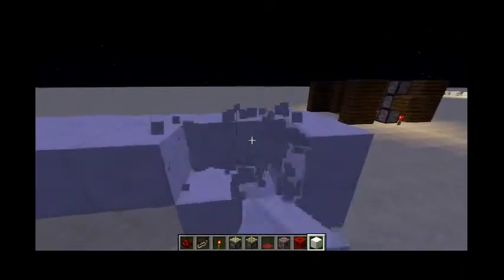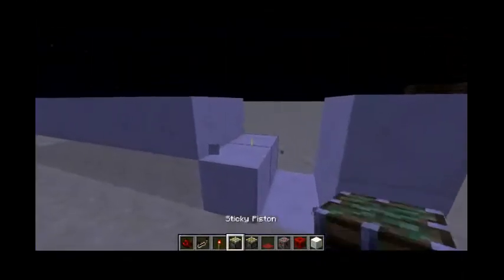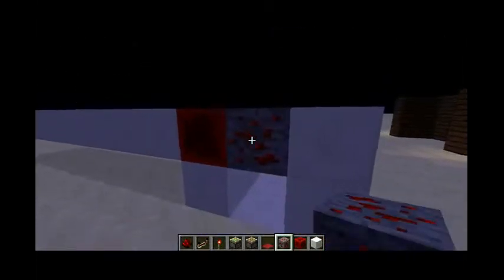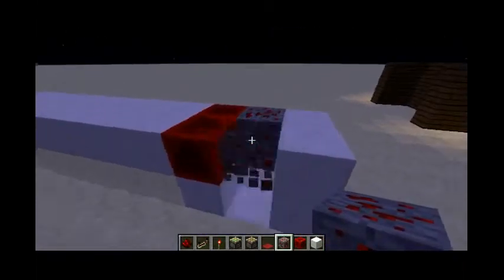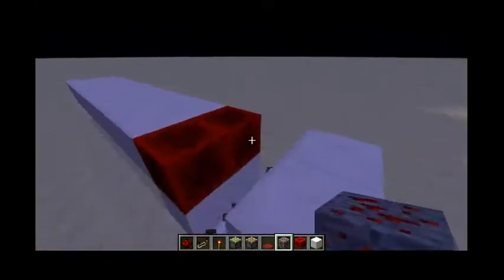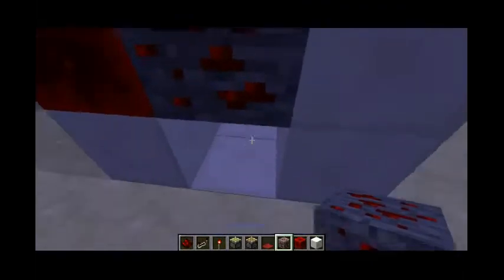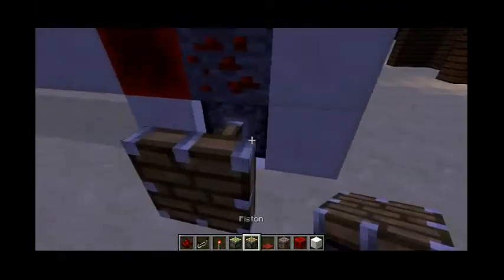So you're going to break these blocks and put two blocks of redstone right there and two redstone ore right there. But don't place it on the other redstone ore otherwise it will light up like that. So you're going to place it on the redstone blocks, then you're going to place your two pistons.